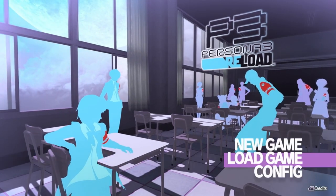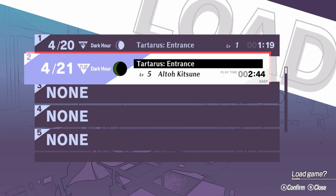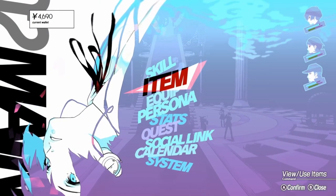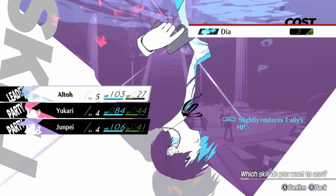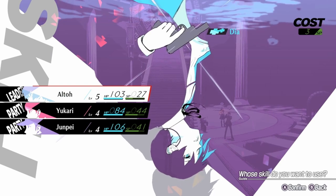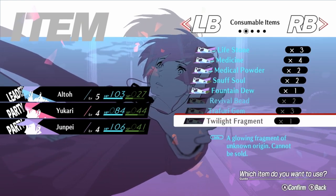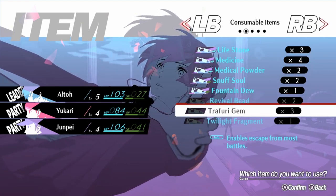Alright, let's jump right back into this session. Load game — last we left off was at the Tartarus entrance. I think I might explore Tartarus a little bit more before I leave. What did I do last time? Let's heal these guys up. Items — medical powder, medical powder, twilight fragments. If anyone's wondering what's in my inventory, this is it right here. Lifestone.